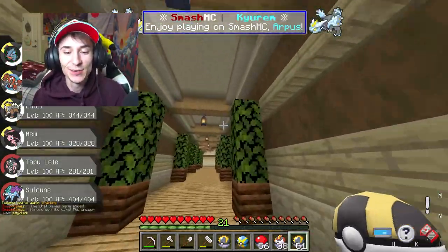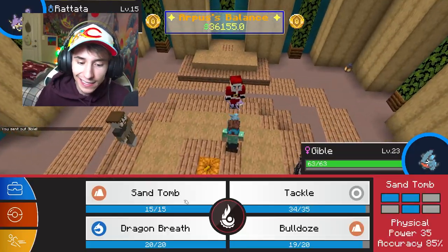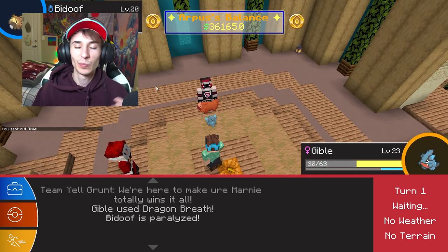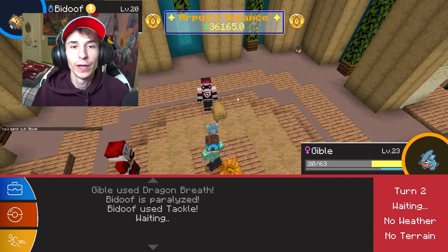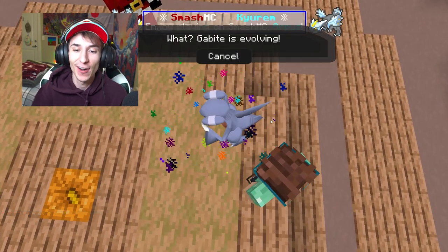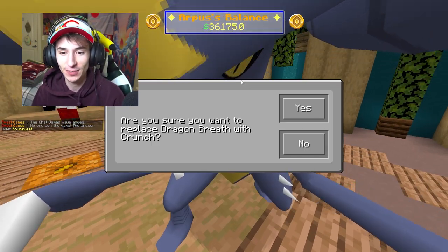All we really need to do now is level up this Gible to a Garchomp. Thankfully we don't have to do any EV training or anything like that — we can simply just level it up. Gabite evolves at around level 45, so this could take a minute, but I'm not going to bore you with training. And just like that, our Gabite is level 48 and evolving — there we go. Our Gabite has evolved into a Garchomp!